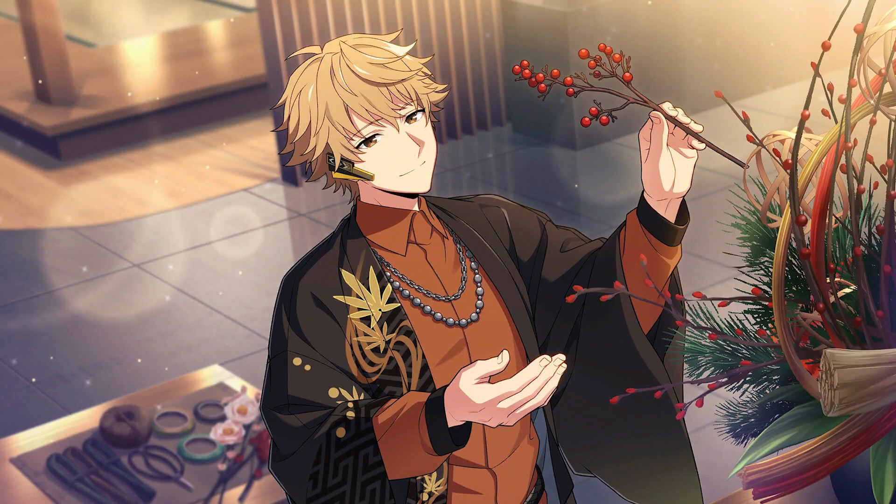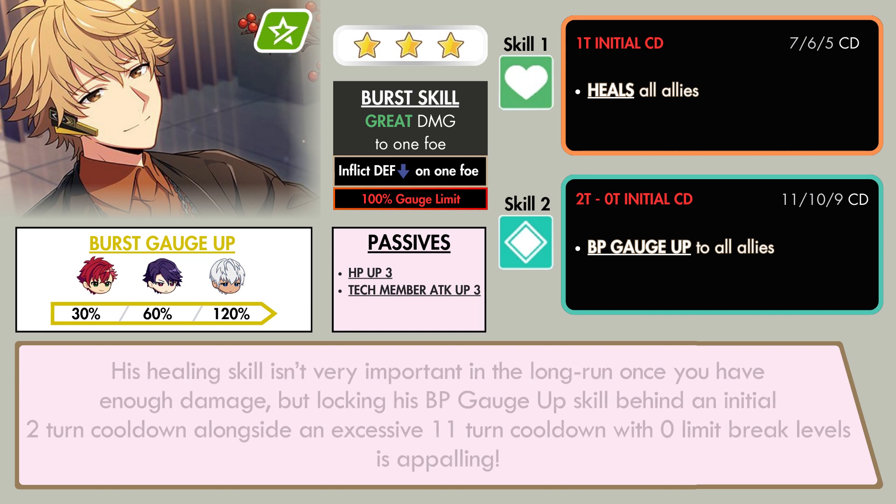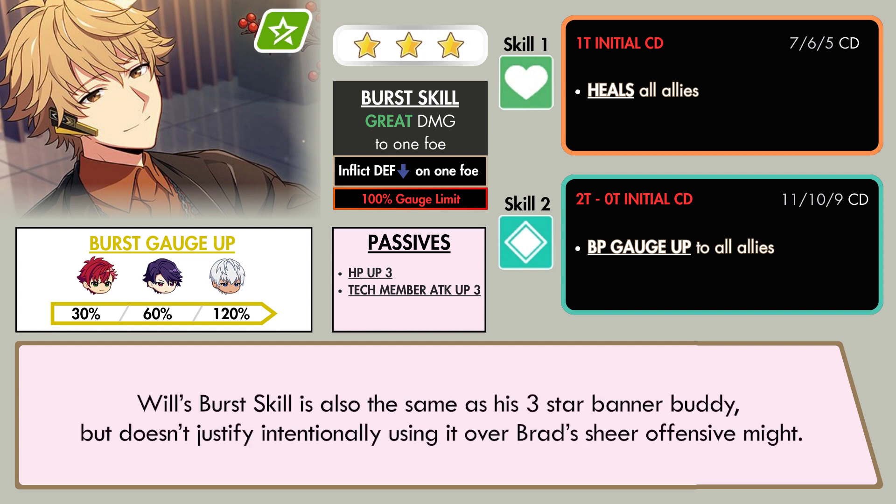The other South rookie shares the same problem as his friend, as Will has a very high cooldown for his active skills. His healing skill isn't very important in the long run once you have enough damage, but locking his BP gauge up skill behind an initial 2 turn cooldown alongside an excessive 11 turn cooldown with 0 limit break levels is appalling. Will's burst skill is also the same as his 3-star banner buddy, but that doesn't justify intentionally using him over Brad's sheer offensive might.